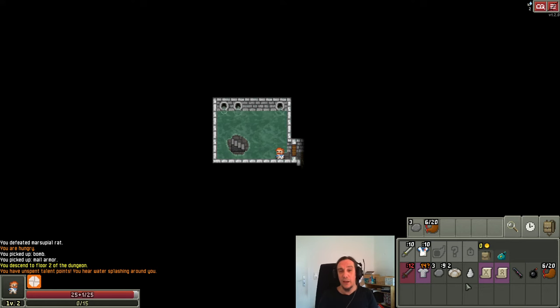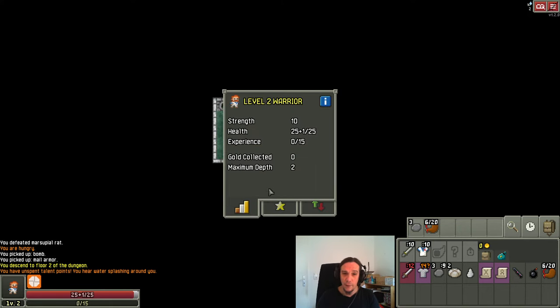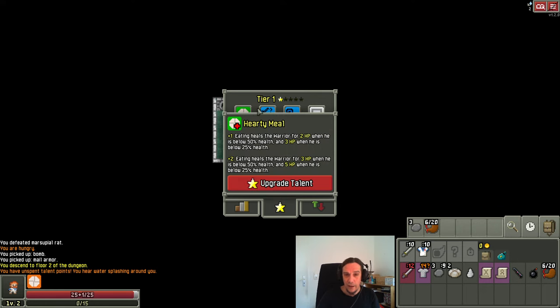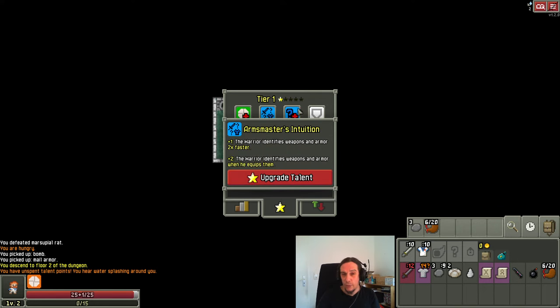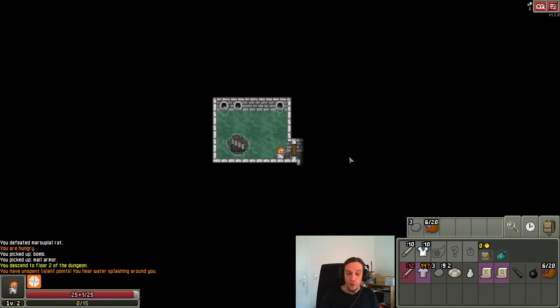Let's talk about progression and how to get better and make your character stronger. The most obvious way is level-ups: as soon as you level up, you gain another talent point, gain some HP, and also gain some extra stats — accuracy and evasion get higher when you level up. Pick your talents accordingly to your playstyle or situation. Whenever you identify an item, I get healing; my maximum shield amount can be higher. There are lots of different things — choose them to your own liking.